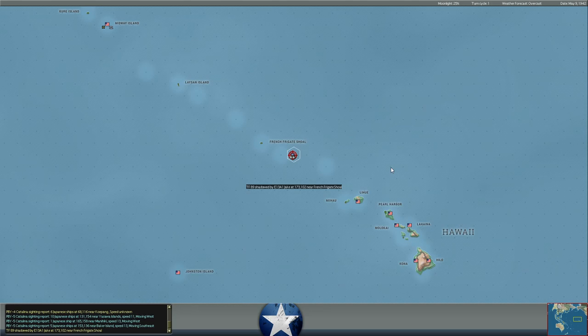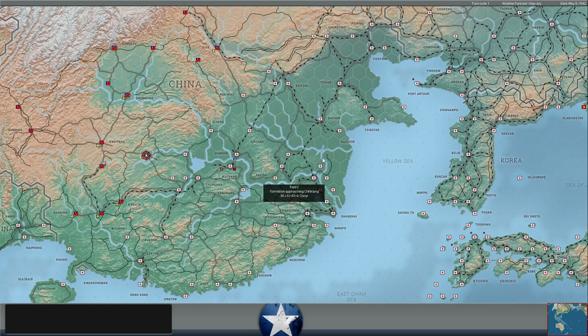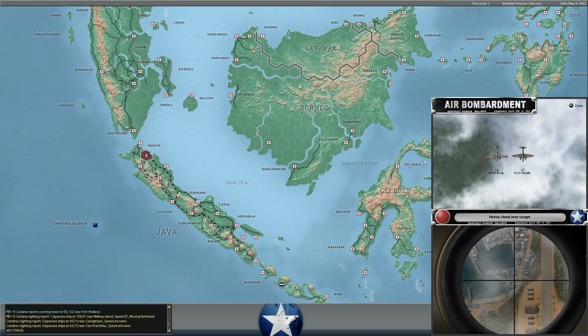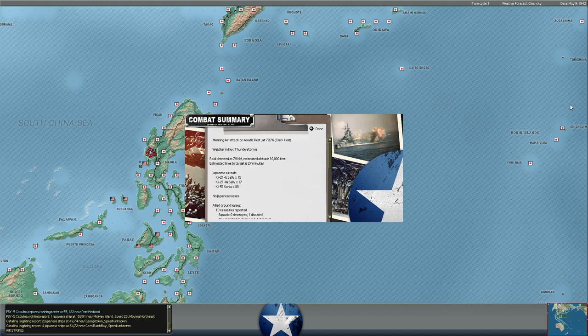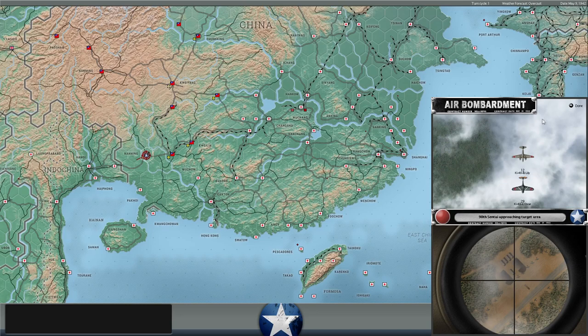Into the air operation phase in the AM period. We've got some Japanese Zeros sweeping over Batavia — we don't have any air cover there, so nothing to write home about. We've also got some Japanese Oscars sweeping over our ground troops in central China; likewise no CAP up there. I'm curious if there's going to be any sweep over Rangoon — I did set up some combat air patrol over Rangoon, so it would be interesting if the Japanese try to make any kind of move there.